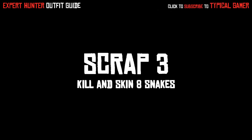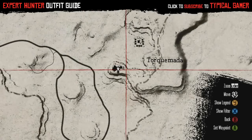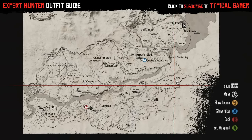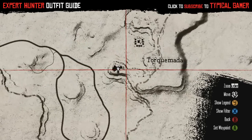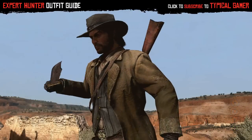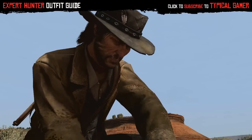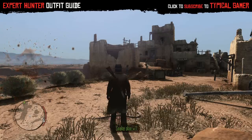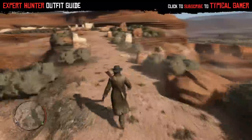Scrap 3 is to kill and skin eight snakes. There is an easy way to find snakes — go to this location, which is in Tequimata (I'm probably saying it wrong). You'll see me finishing up skinning a snake right here, and this is the spot you want.